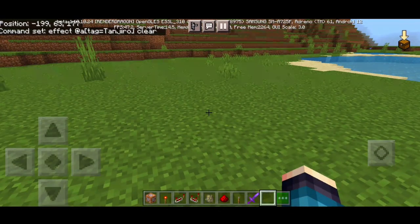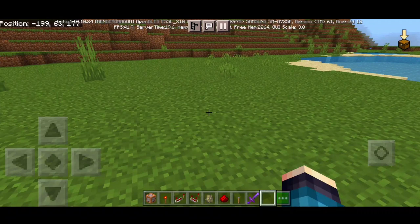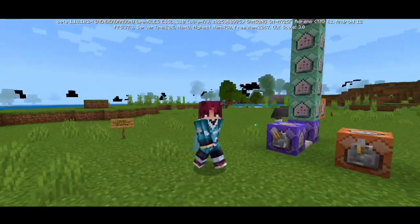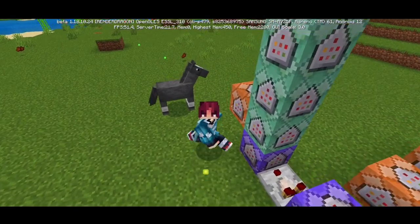There's also an impulse command that clears all effects whenever you unhold the sword. I know you couldn't see all the commands clearly, so I'm going to show them in my Word document — you can download this using the link in the description down below.